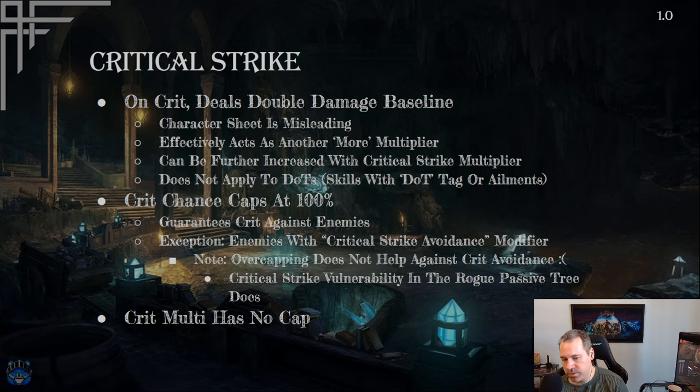Critical strike multiplier has no effective cap — you can stack as much as you can find. Some builds can accumulate a lot of critical strike multiplier to deal very large amounts of damage on crits.